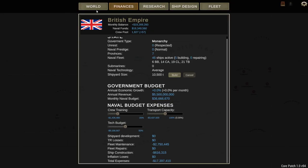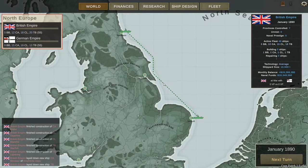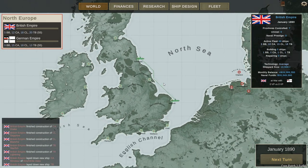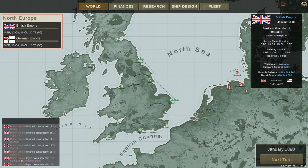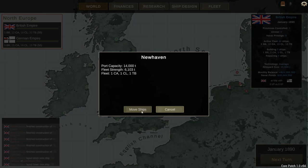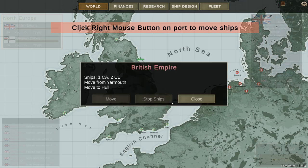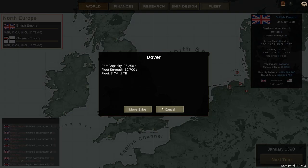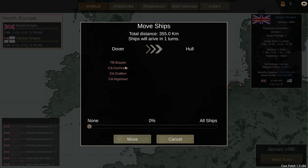Welcome, my friends. We are now finally taking a look at the Ultimate Admiral Dreadnoughts campaign — you heard me right, the game now has a campaign! As you can see, the initial system for movement seems pretty straightforward where you click an area to move ships, but you don't actually get to move to particular areas. I think you just move port to port, and maybe that changes as the campaign progresses.